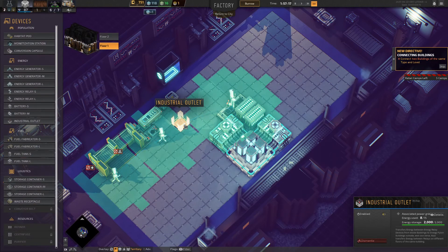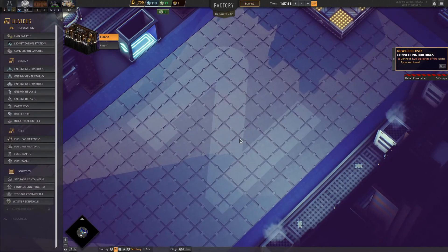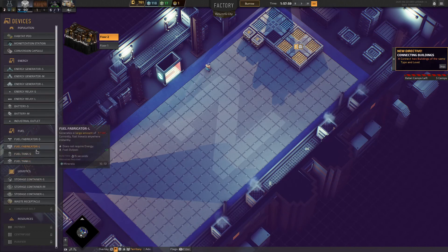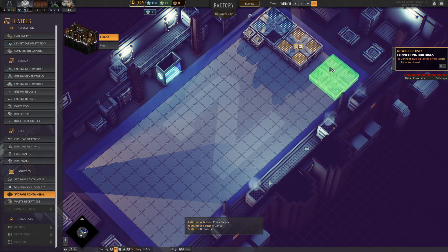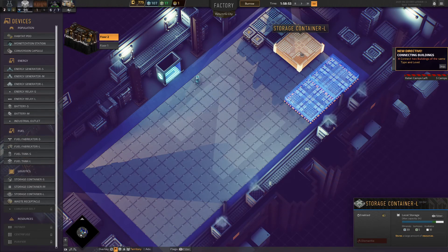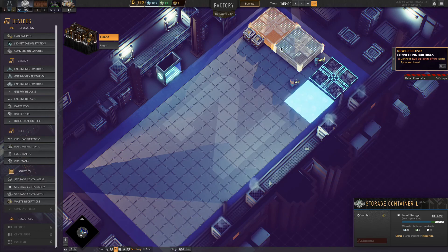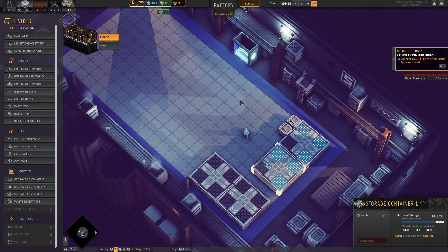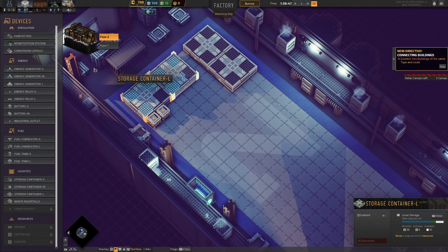Let's just pop in and check this out — okay we've got the line between them so that's working fine. This storage unit is already full — 'storage full' — so we're going to create another storage unit. I wonder if you can upgrade these... no, you can't. It's a shame you can't upgrade them another couple of levels on top of that — it'd be perfect.